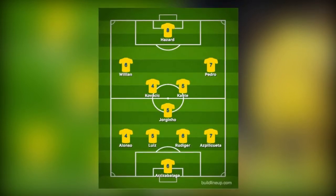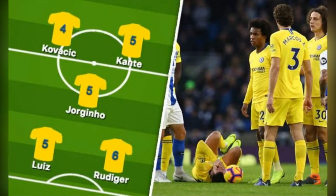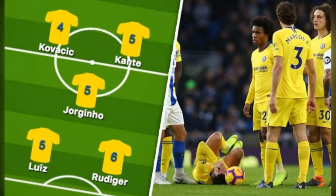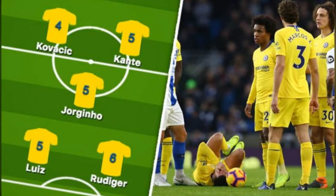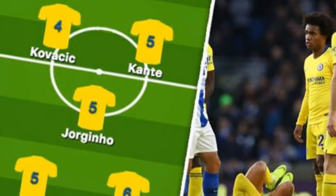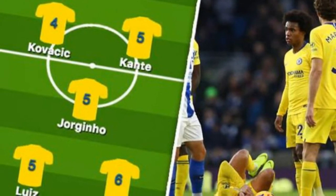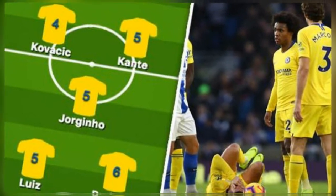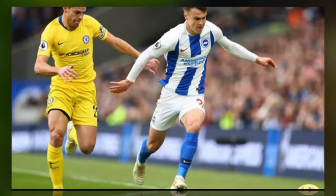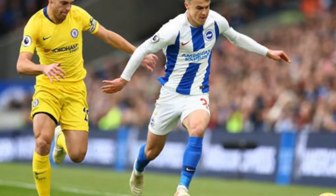CB Antonio Rudiger — 6. Shackled the dangerous Glenn Murray without too much hassle, but both he and Luiz were caught all at sea for the Brighton goal. CB David Luiz — 5. Decent range of passing got Chelsea moving forward with pace, but seemed to struggle slightly when Florin and Dunn was introduced. LB Marcos Alonso — 4. Really starting to stand out as a weak link in possession for the Blues, although he kept Anthony Knockaert quiet for most of the match. Needs to up his game on the ball and look to offer more of an outlet in attack.